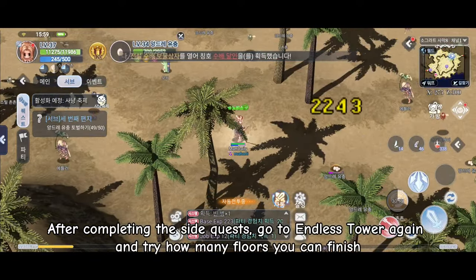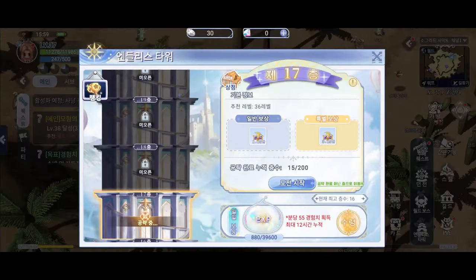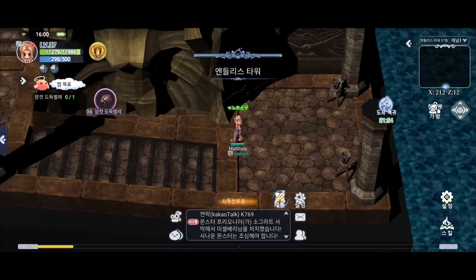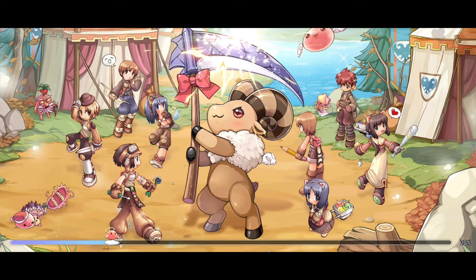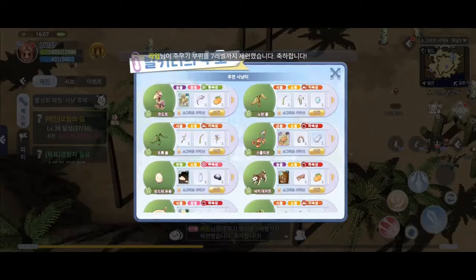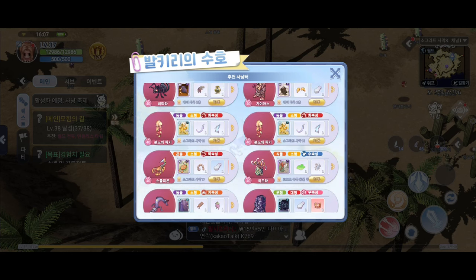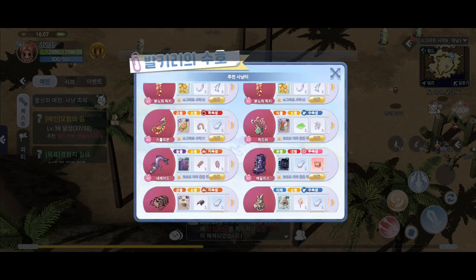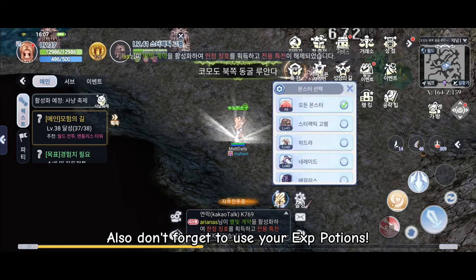After completing the side quests, go to Endless Tower again and try how many floors you can finish. So here I finish 6 floors and almost level up to 38. Now this is the time that we will use our Valkyrie's Guardian. Go to recommended mobs and create a party to gain additional EXP. Also don't forget to use your EXP potions.